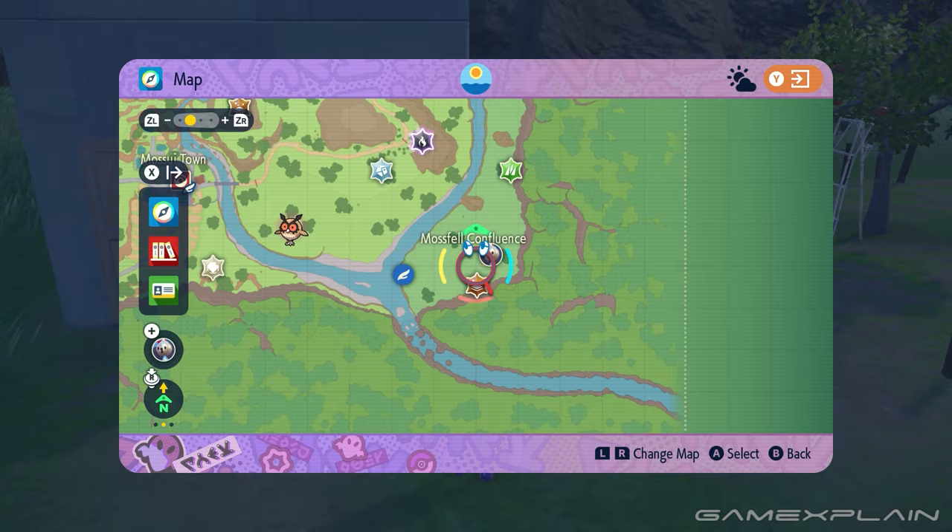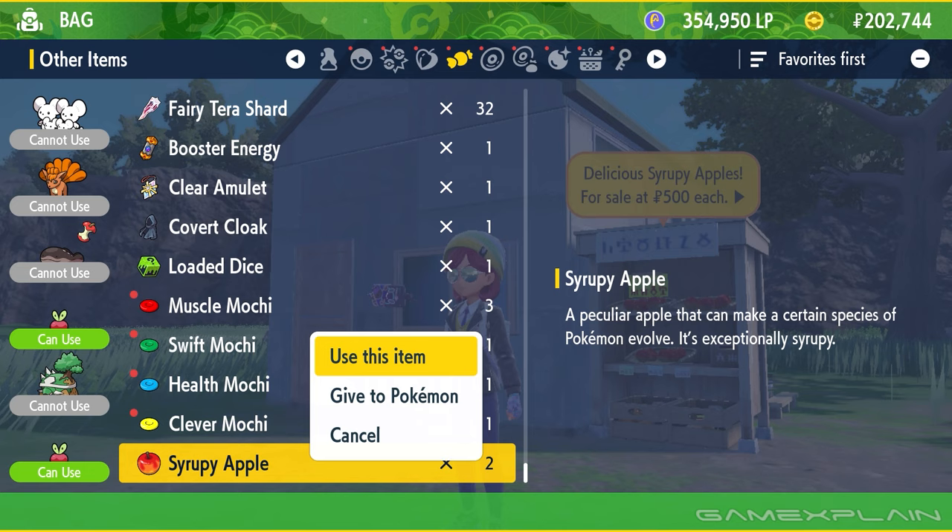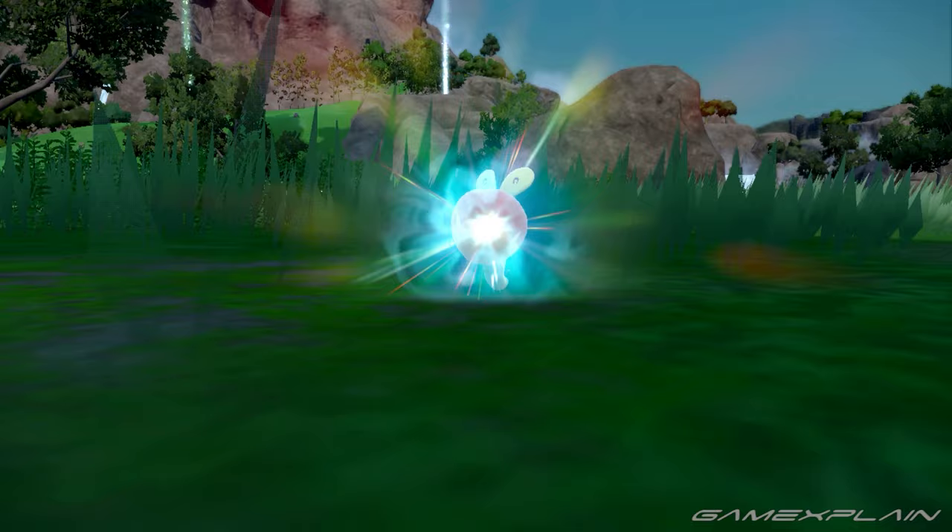Anyway, once you have an Applin, you'll want to head down to the southeast corner of the map — the Mossfell Confluence. Over here, you'll find a small Apple Orchard with a shop selling syrupy apples. Just use the syrupy apple on Applin, and it'll evolve into Diplin.